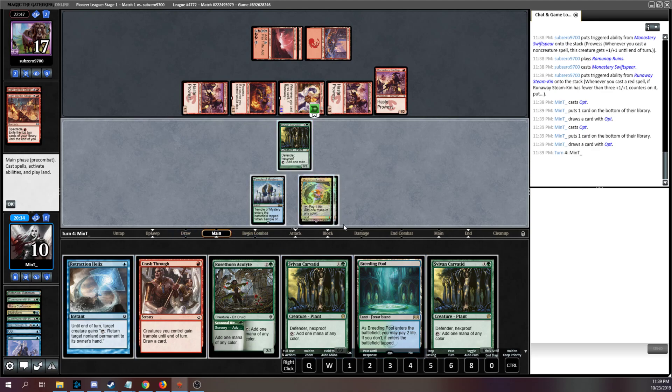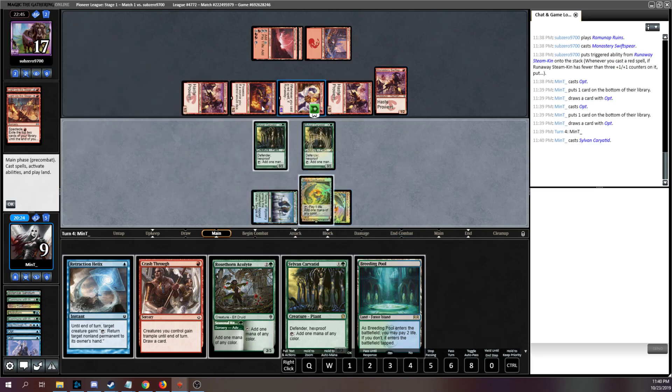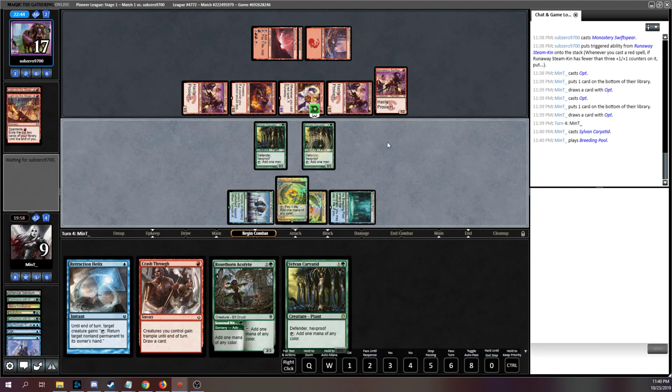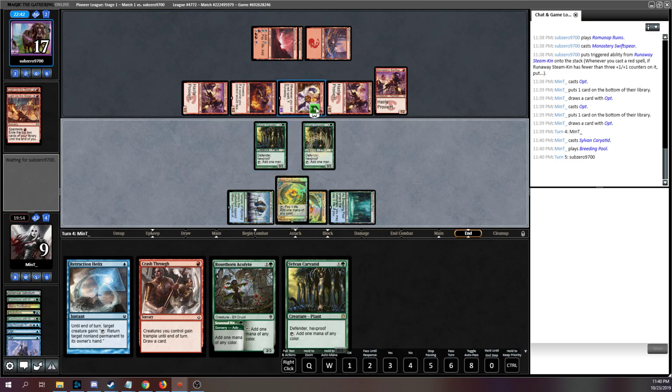We could Retraction Helix one of them and bounce the Steam Kin. I think I like that plan — I could block something and bounce the Steam Kin, play one of these Caryatids, and play the Breeding Pool tapped. So I'm at 9, I'd be at 8, I'd be taking 3. Actually, we're still dead to a Shock that way... no wait, I have 2 blocks and a bounce, so we're not dead to a Shock. A Shock is only 6 damage. Even a Lightning Strike would be 7 and I'd be at 8. This insulates us against that a bit. We're going to go with this and hopefully we have one more turn to topdeck something.